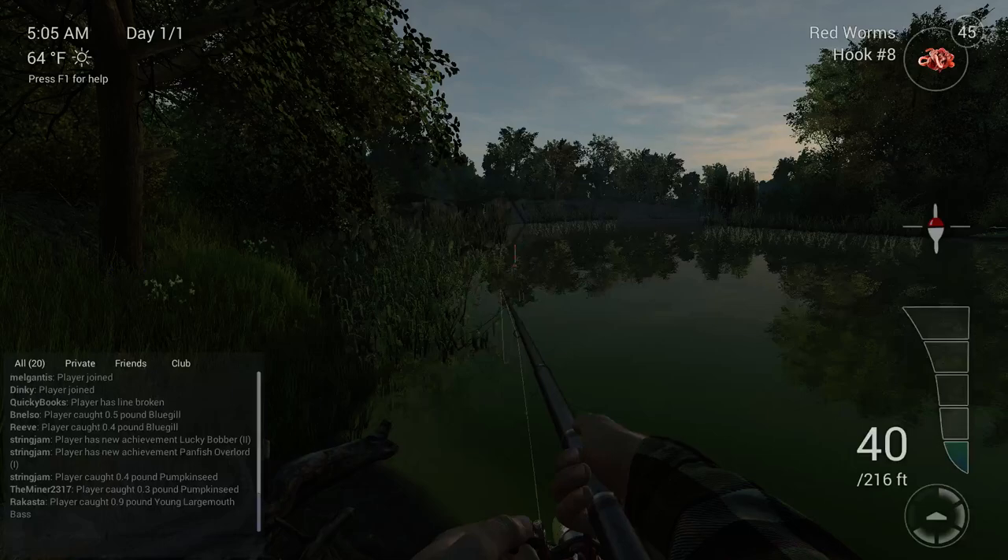If you want catfish, cast at the green kayak 30 feet out with cheese on and go to 99 depth.